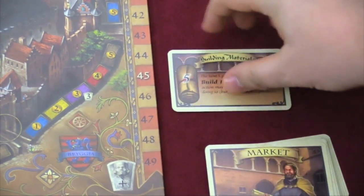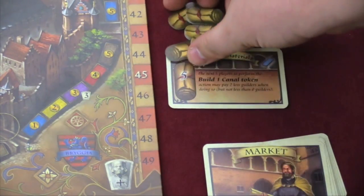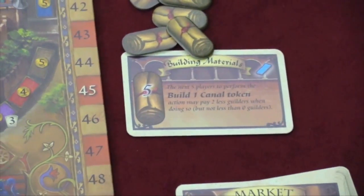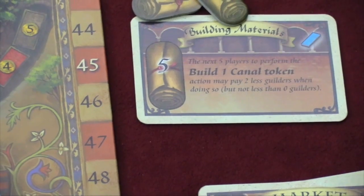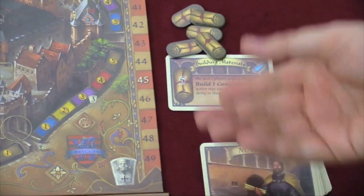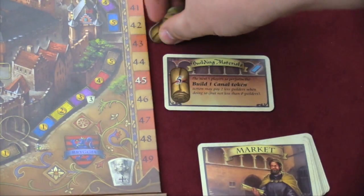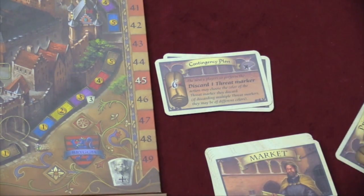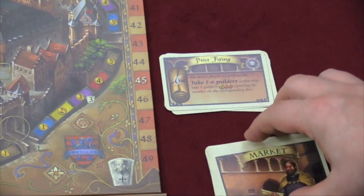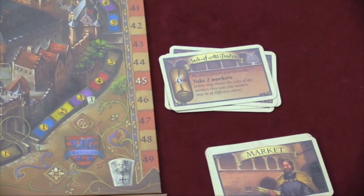Then we have the market cards. At the beginning of each round, after players have drawn their cards, you flip over a market card. These scrolls tell you how many scrolls to put on that card — either five or six. The next players to take that action get some benefit. For example: the next five players to build a canal token may pay two less guilders. You take one scroll off to show it's been used. If no one else uses it, you can do it again on your next turn. Once the scrolls are gone, it can no longer be used. Other examples: the next six players to discard a threat marker can choose the color; take five ignoring the number on the die — price fixing. That is module three.